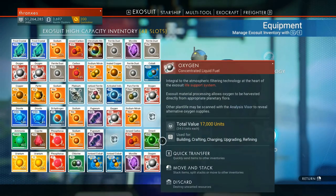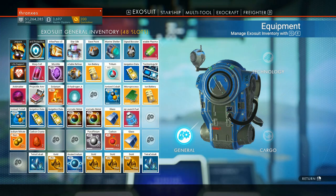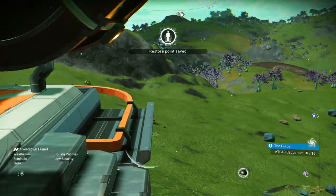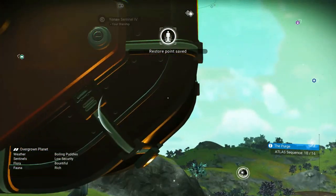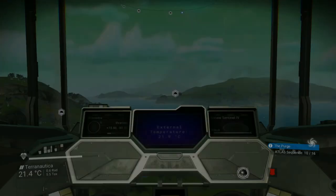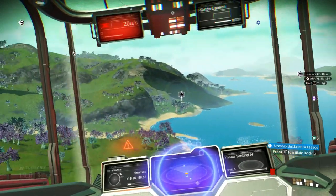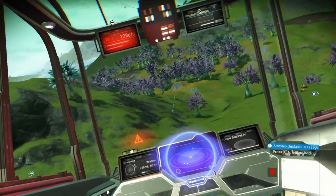In our hauler there - because really what we need to do - oh no, did I use up all my indium? I did a bad thing. I had all this activated indium and instead I used up my indium, and that was my method for getting more magnetized ferrite. So we've got a little bit of work ahead of us.